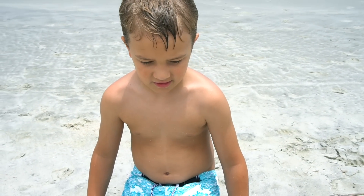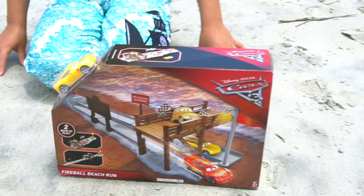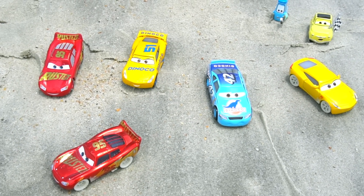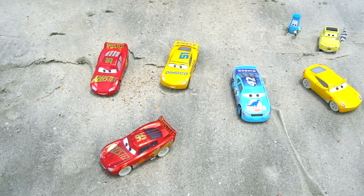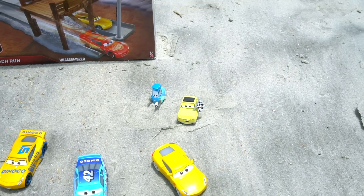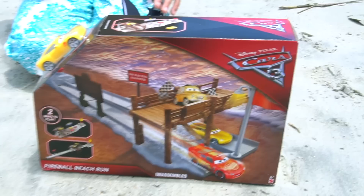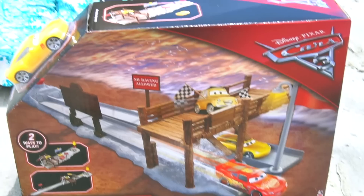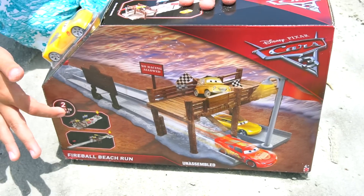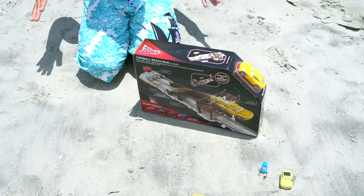Well hey there little buddy, what are we doing today? We're at the beach — the Fireball Beach Run! Check it out, we've got some other characters. We've got Rusty's Racing Center, Lightning McQueen, Cal Weathers, Dinoco Cruz, Regular Cruz, and Luigi and Guido. And there's a Plastic McQueen too. This is the Fireball Beach Run — pretty cool, just like in the movie when they race down the beach. And it goes two ways to play. Let's get this out and play with these Disney Pixar Cars from Cars 3.